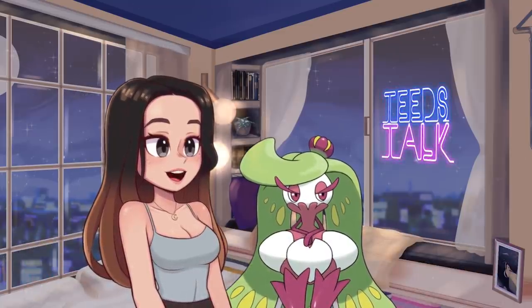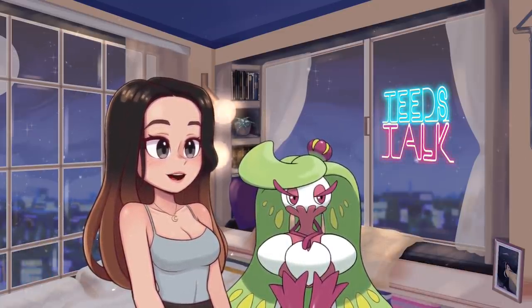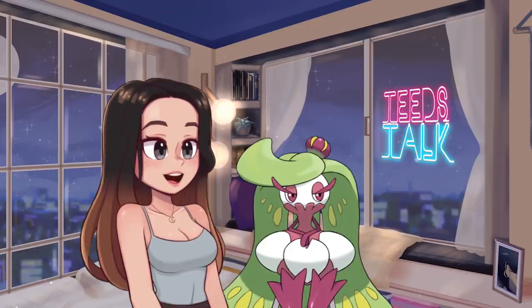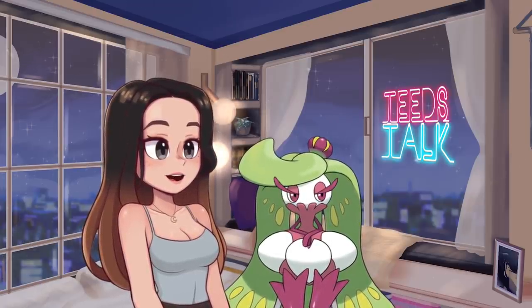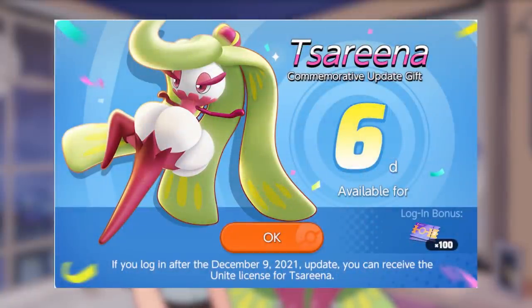So the next new Pokémon is Tsareena. I made a video just before about it but we're going to talk more about how to get this Pokémon. We just got some more information from Sobble Unite TM, and that is the promo image that will be used for Tsareena's release. It says that Tsareena will be an update gift for six days — if you log in after the December 9th, 2021 update, you can receive the Unite license for Tsareena for free.